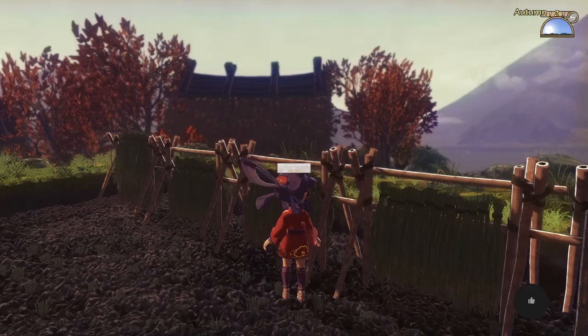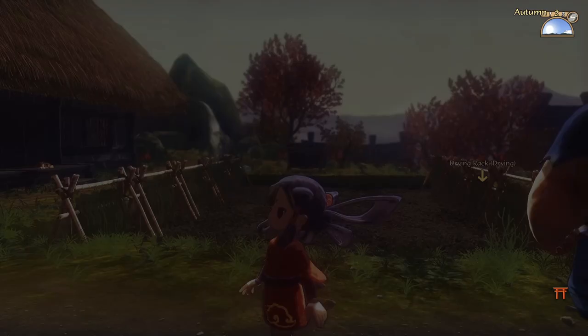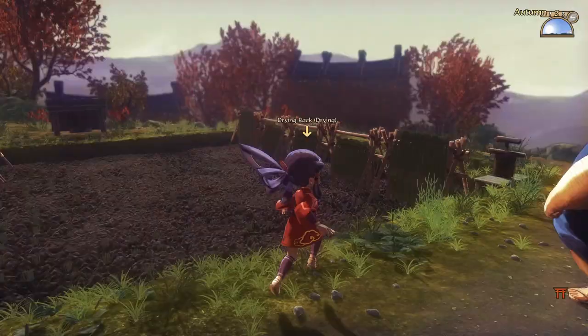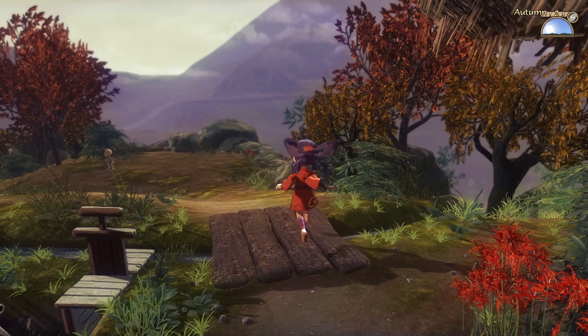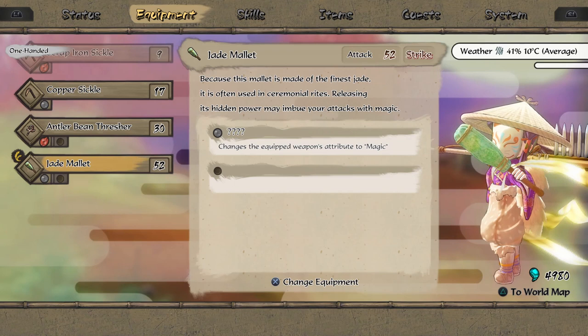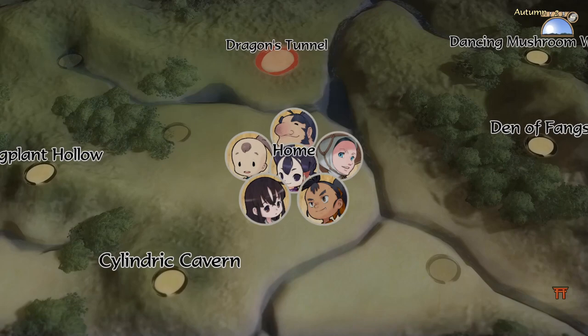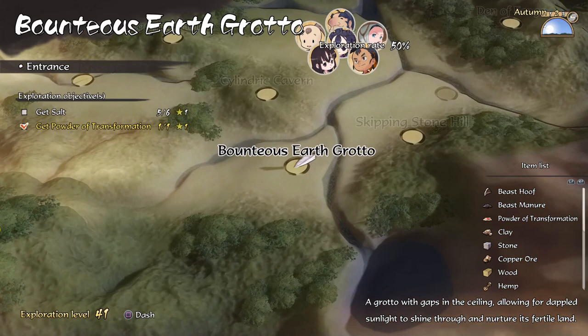Hi guys and welcome back to Suck It Up. Our ice is not dry yet but it should be pretty soon. In the previous part we got the thresher which we should be able to use pretty soon. We got the new hand thresher and also a new weapon - the jade mallet. After killing some enemies with this we'll be able to change its attribute to magic, which will allow us to complete some other objectives to further our exploration.